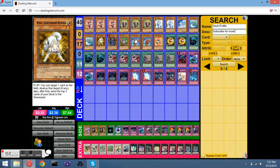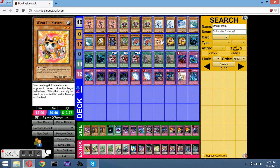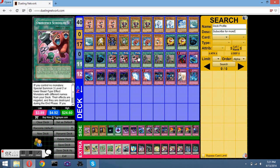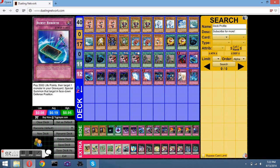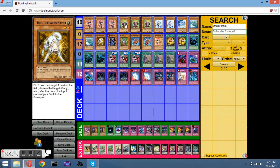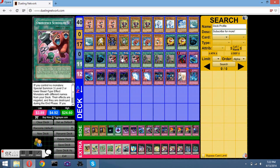I usually go for Raiko, Kitten, Carabelle, or Elephant. But if I have Beast Rebirth in my hand, I'll go for a Ton Ton instead of an Elephant, because I can overlay it, then detach it and use Rebirth to set it again.